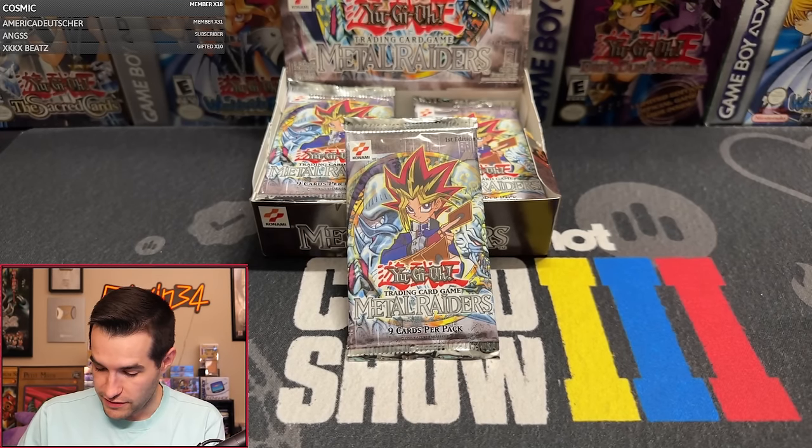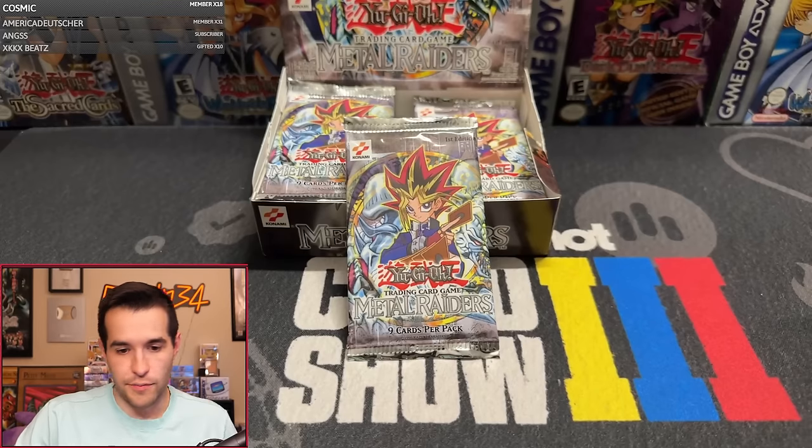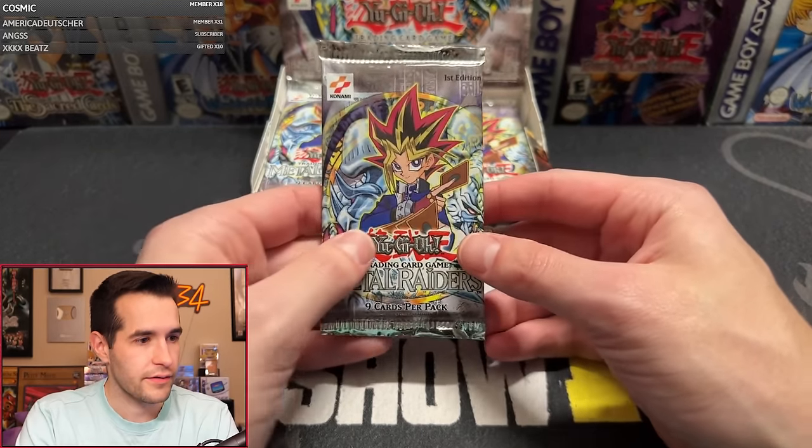Vintage Yu-Gi-Oh — he knows the deal when he sees one. He said he's going for that Ultra Rare. He wants that Barrel Dragon. Let's see what we can get.